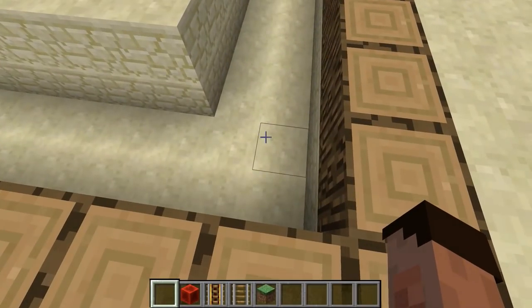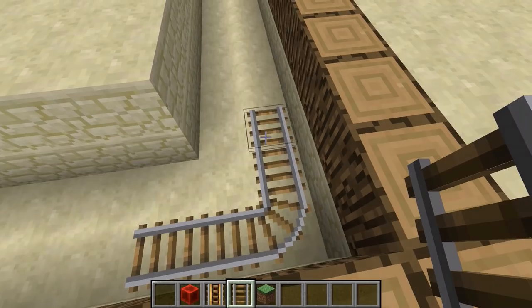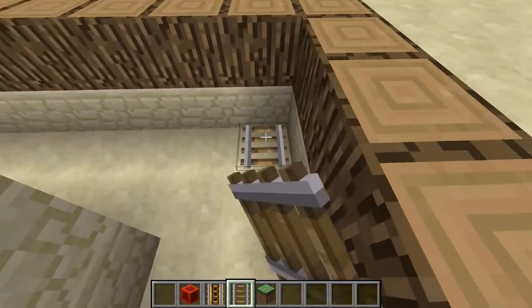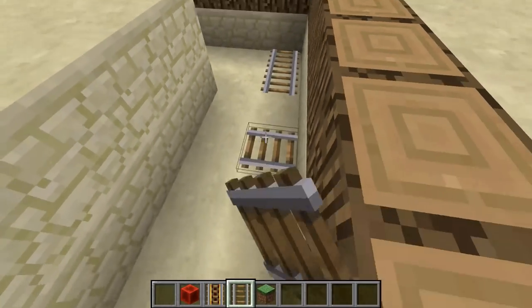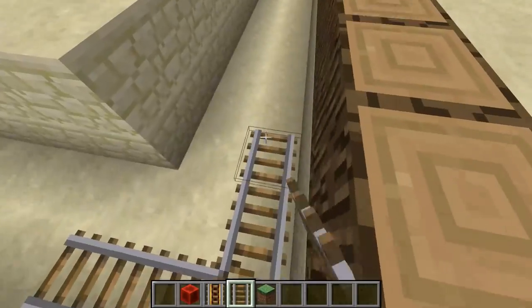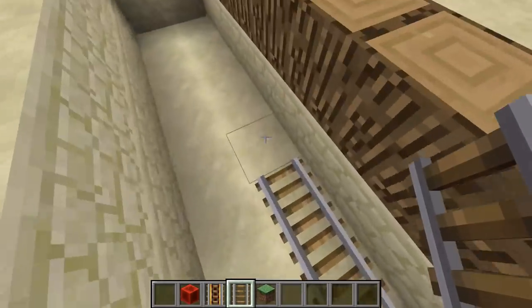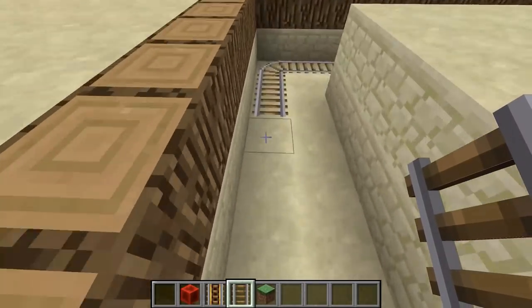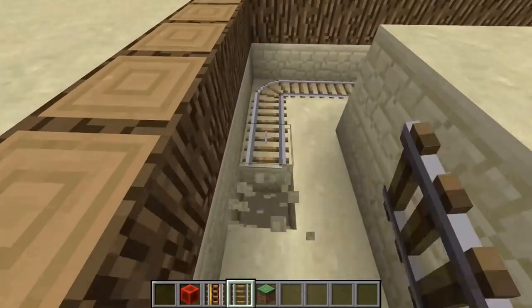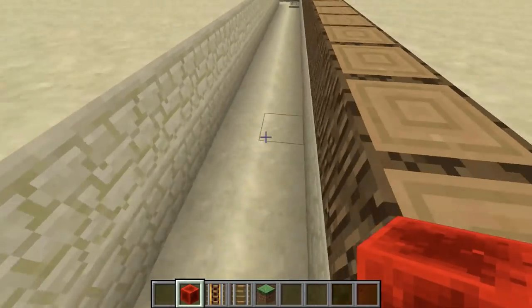On this side we're gonna start building up the rail system — it's the rail system that's gonna give you the collection for this farm. You want to build a rail system that curves around each corner, going all the way around the perimeter. Then take out the corner blocks and put a block of redstone in those holes exactly like this.